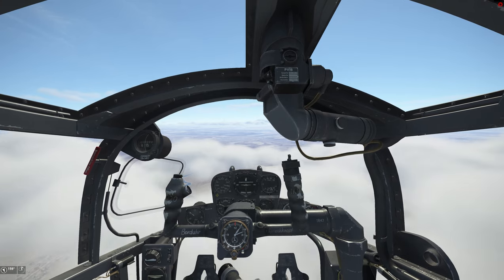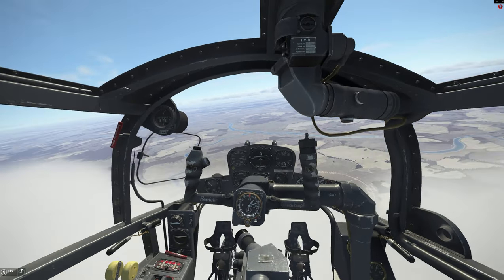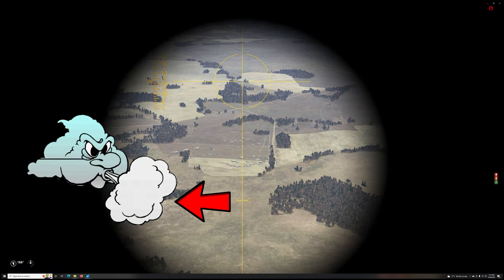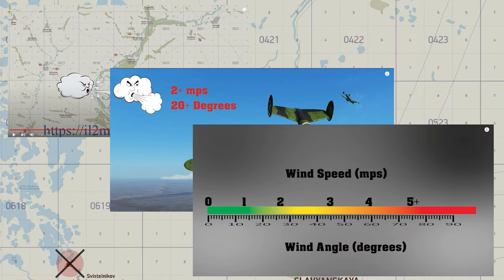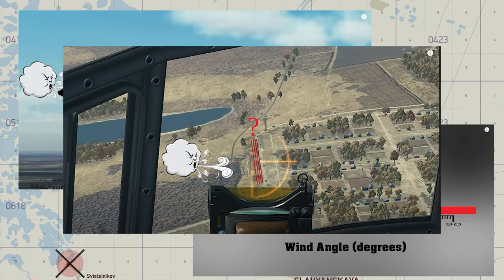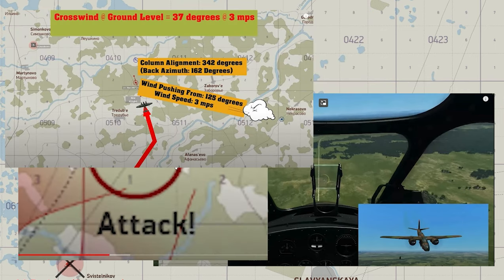Many times in multiplayer things do not go as planned and you may find yourself forced to drop on a target where you're not perfectly on the wind line. In those cases you have to offset your aim against the wind. How much offset depends on your drop altitude, wind speed, and wind angle, and there are just no generic answers for this. All I can tell you is use your best judgment.